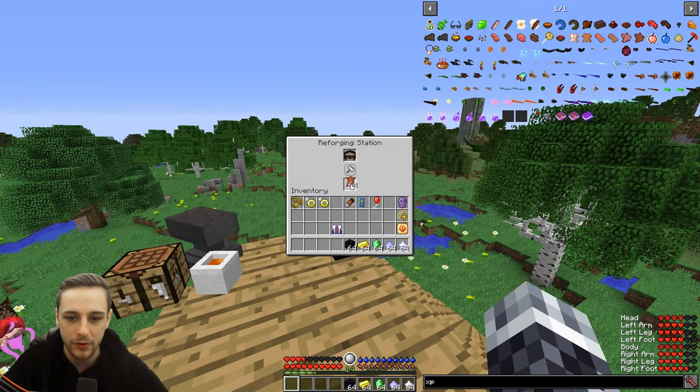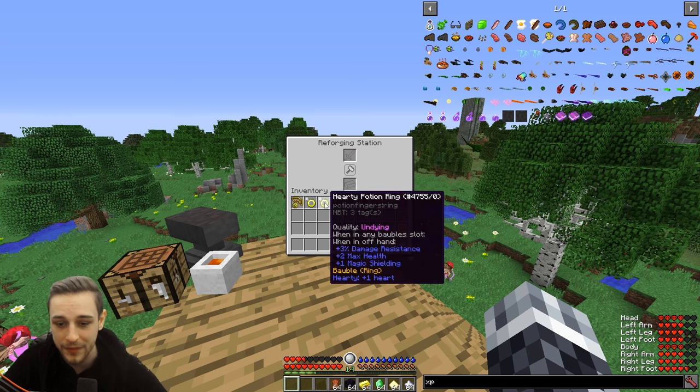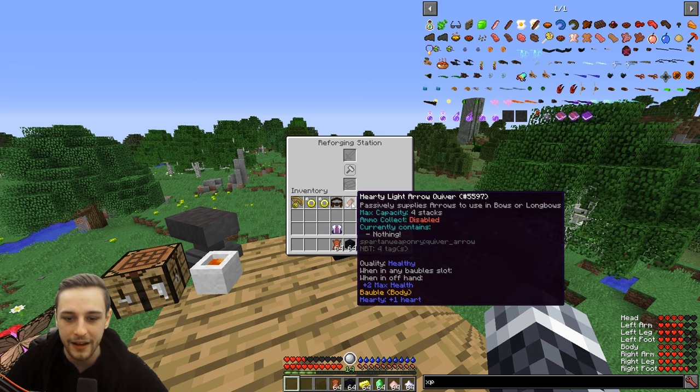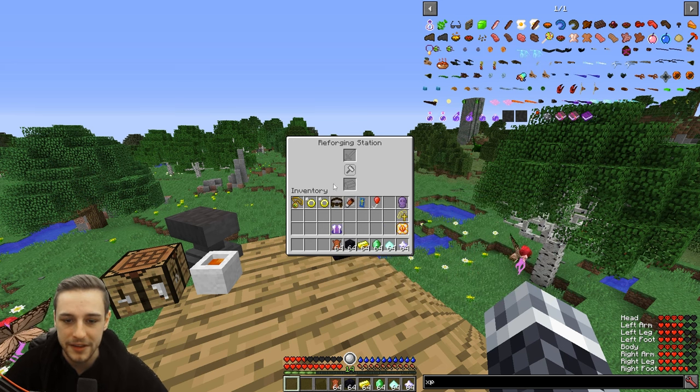So you can see I can reforge that. What you'd be looking for when reforging is either undying, which is the best — it gives you damage resistance, max health, and magic shielding, which reduces magic damage. Or, if you're limited on your reforging resources — maybe it's early game — you can look for the healthy one as well, which gives you plus two max health. They give you the same amount of health each — undying and healthy. However, undying gives you the extra damage resistance and the magic shielding.